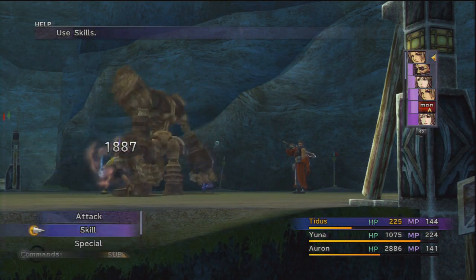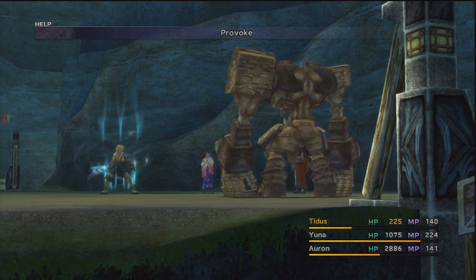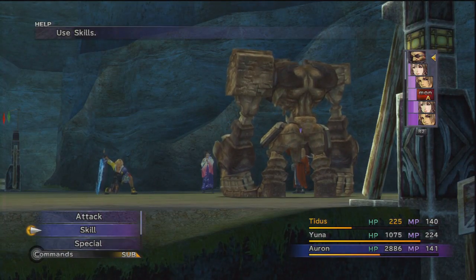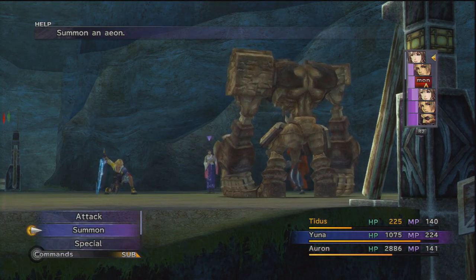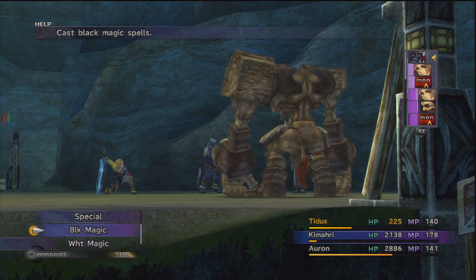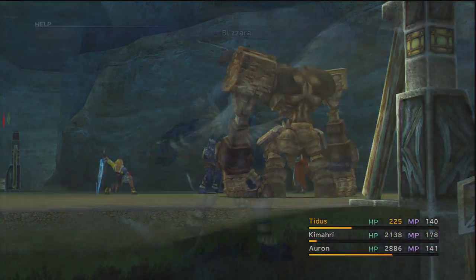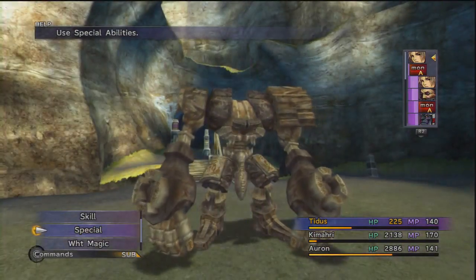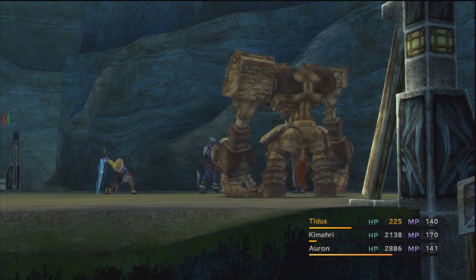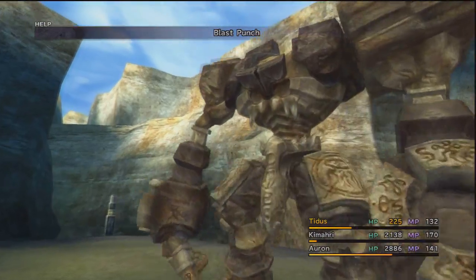We'll press Triangle to defend with Yuna. Tidus survived — thank God. Let's Provoke this big-ass boss. Now, whenever we attack him — and he's now armor-broken so we can do actual significant damage — whenever he gets a turn in, instead of using his regular dangerous stuff, all he'll do is Blast Punch Tidus, which can only ever do a percentage of his current health, not his max. So he will forever just do that and never kill Tidus. He'll go down to like one health and the guy will be safe forever, leaving you to wail on the enemy for as long as you could ever want.